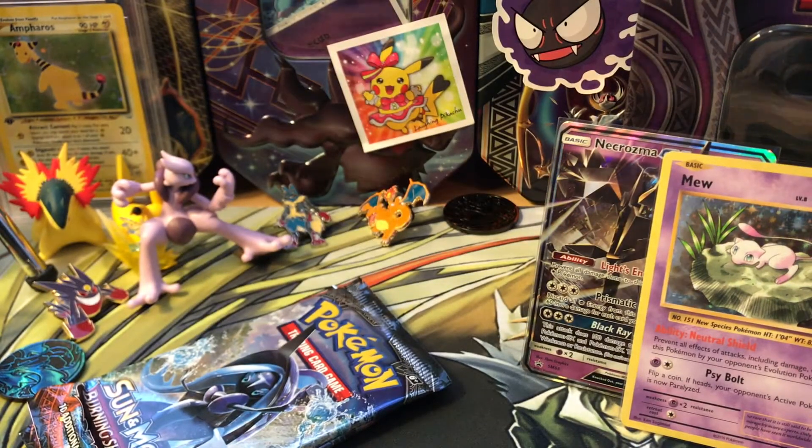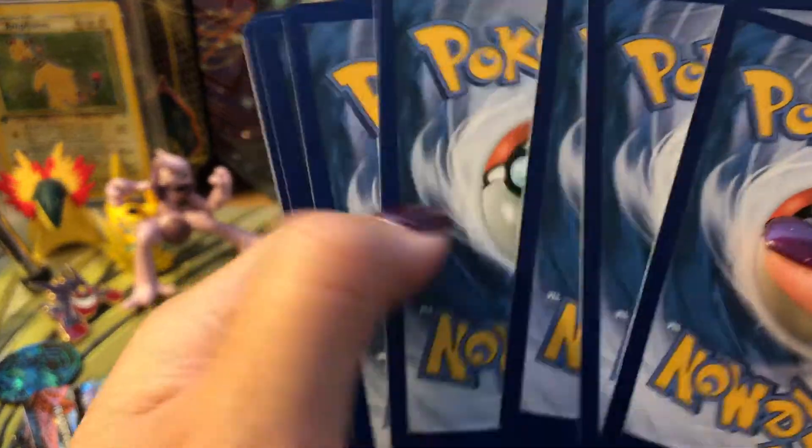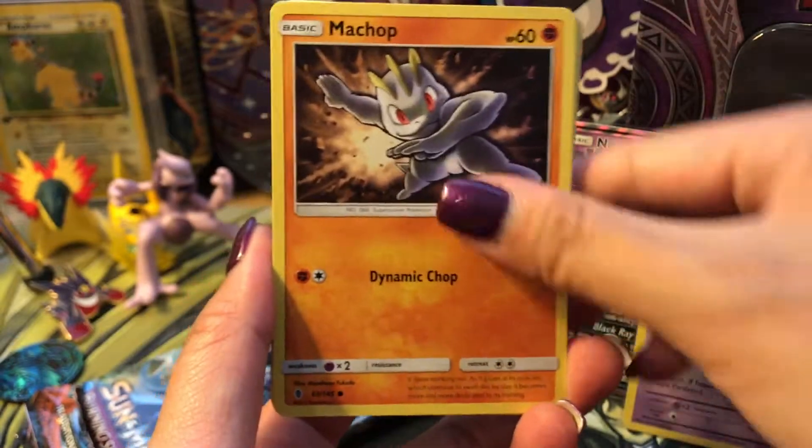At least we got a holo already. That's always good because sometimes we don't get squat in these packs. All right, here we go — Guardians Rising.